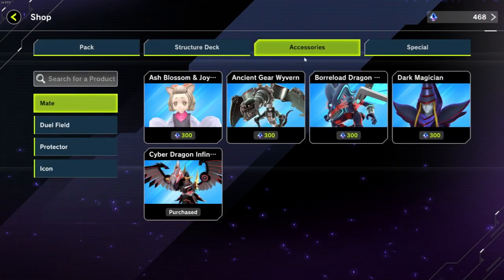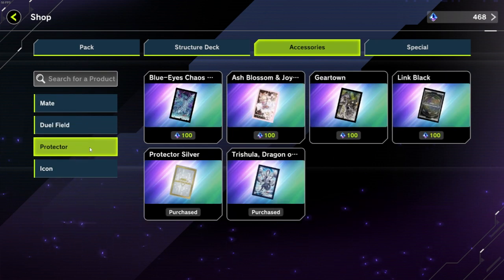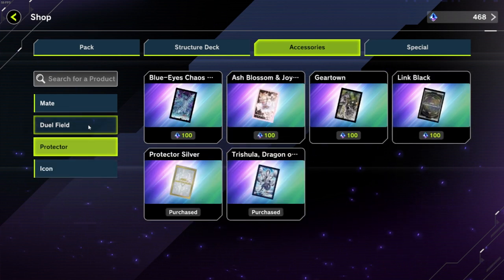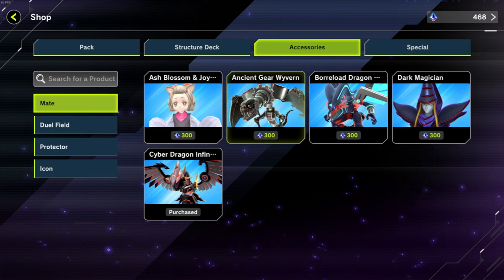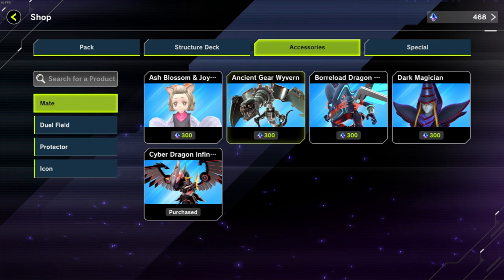Seeing as the game has only been out for about a week, a week and a half — I think today, the day this video is going up, it's been a week — the shop is always the number one place to get new accessories. They have some really nice icons, some new sleeves, dual boards, and of course the mates. These take gems, but with the amount of gems you get at the beginning of the game, you'd kind of want to invest in these. It was one of the first things I went to check out because I was getting a good amount of gems, so I went to the shop.